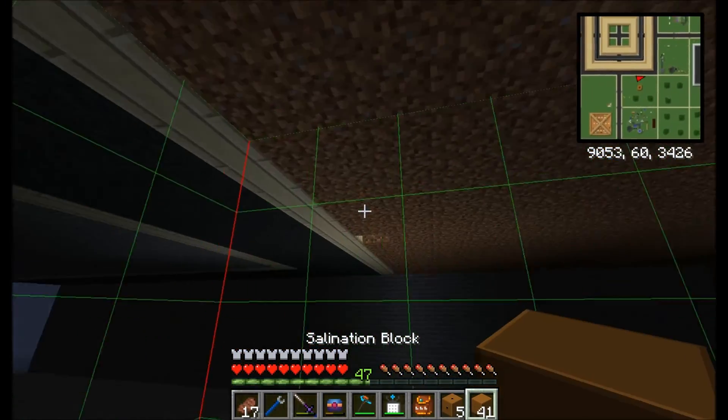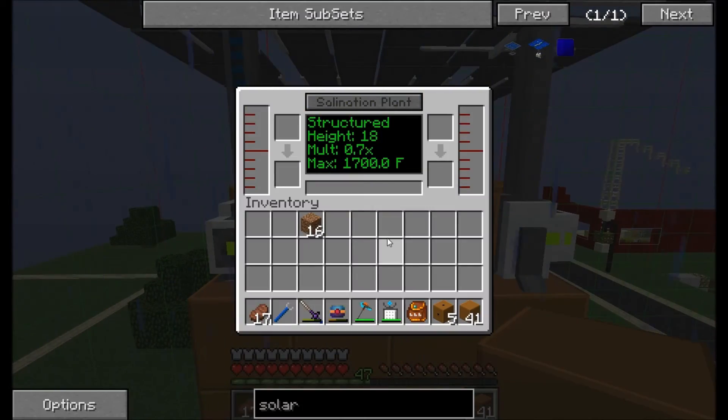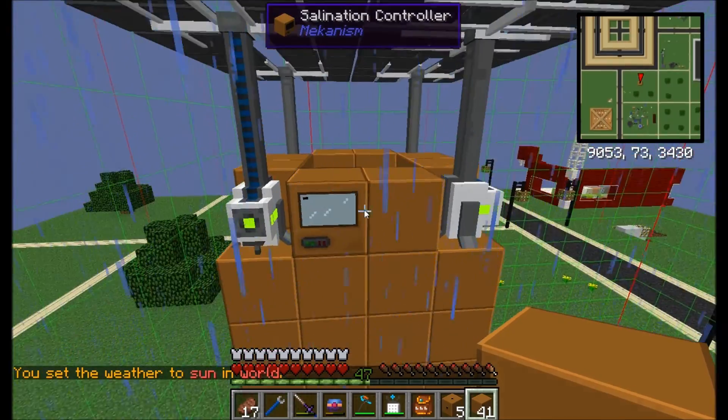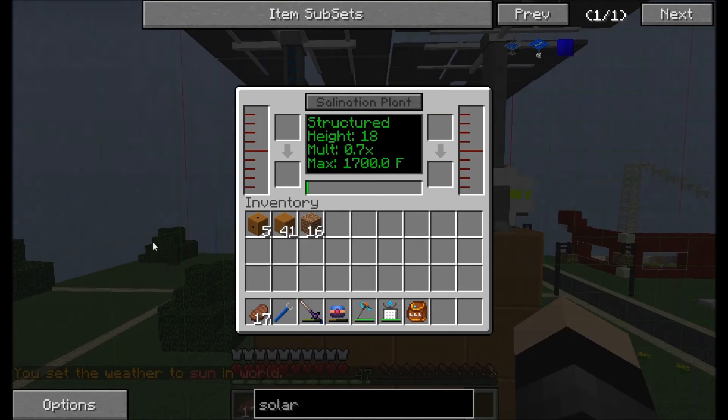Now if we go to the top, the way you get this to work is to click this button here. It won't work at the moment because it's raining — it doesn't like rain — so we're just going to turn the rain off. If you're a donator on the server you can get access to that command, or you can buy the perk for it. You can see it says height 18, which is the highest you can do. Multiply is 0.7, and this depends on which biome you're in and how hot the biome is.